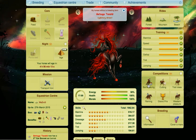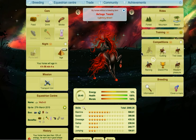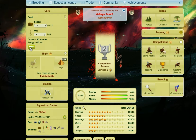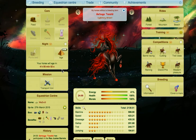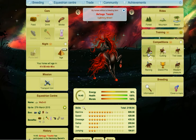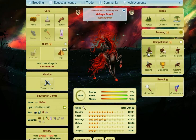I have Auto Competitions on here. If you don't have Auto Competitions, you obviously have to go in and actually enter them. So we'll start off entering Barrel competitions, and that will help us gold the Stamina, Speed and Gallop on this horse. And there you go — Stamina, Speed and Gallop have just golded.